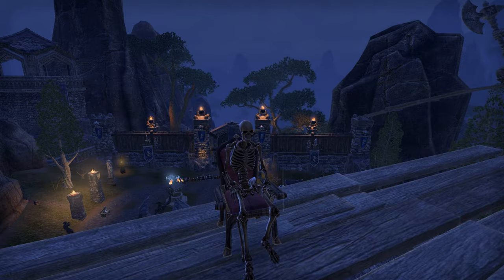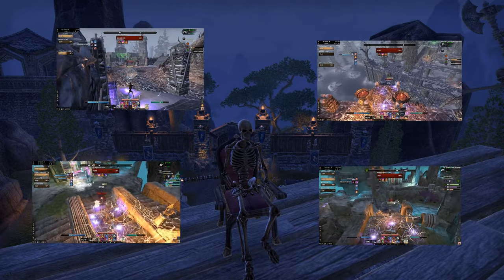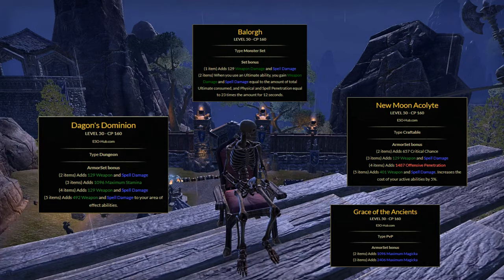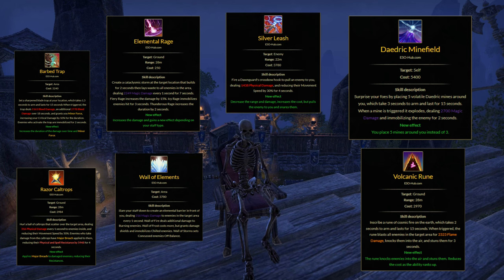Welcome back guys to a more uncommon, unusual PvP build. I call it The Hell Minefield — if you step in, you die. Set-wise, nothing special to be honest. It's more the playstyle which is unique. I use 6 ground AOE abilities and Silver Leash to pull the target in. As you could see in the intro gameplay, the enemies got basically one-shotted. It looks easy, but you need quite a bit of patience and sensitivity.